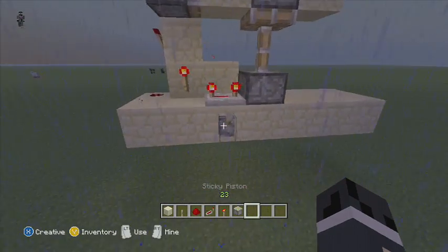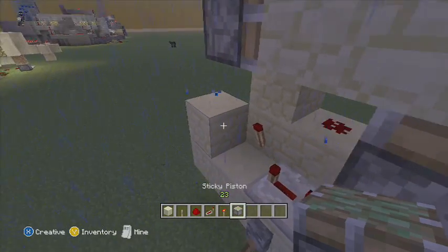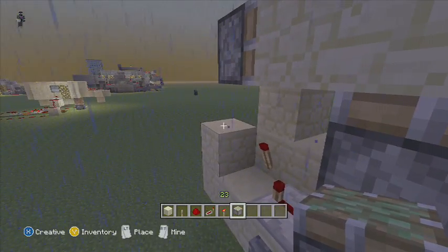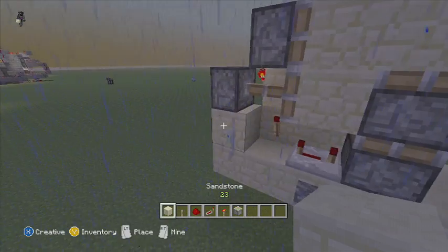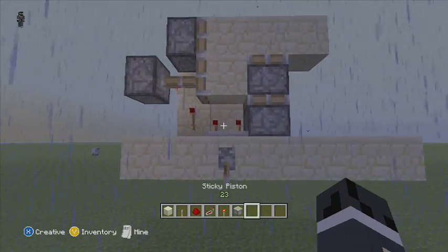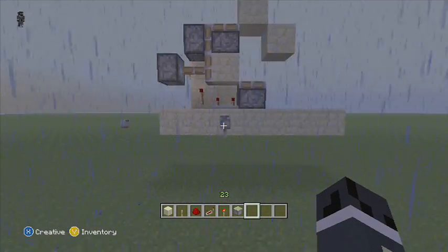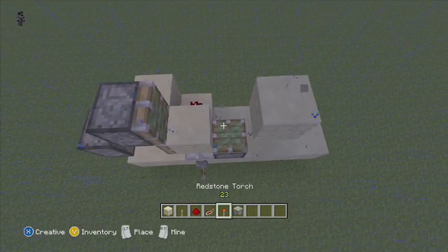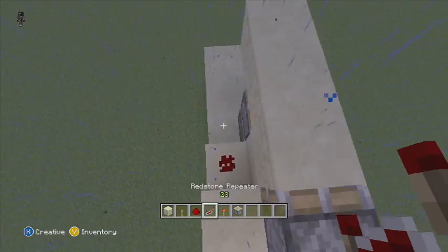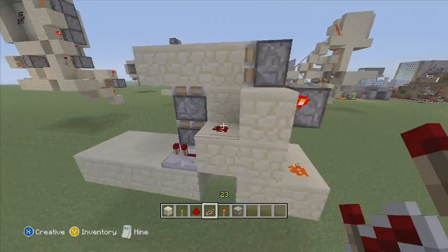That does not work — I forgot one thing. Add a block here on the edge, just in there, then another block. This is what your build should look like at this point.